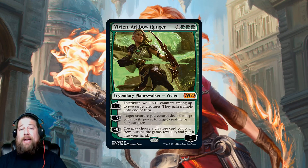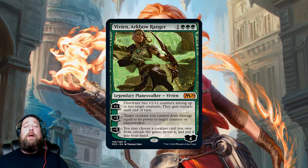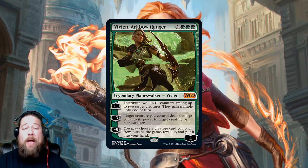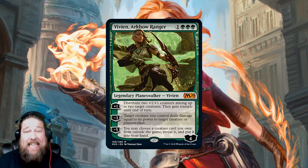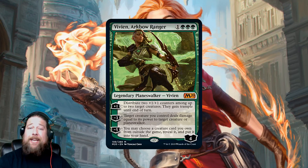Against aggro decks and control decks — it doesn't matter because of the negative five — but it's especially great if you're trying to beat down and kill your opponent, because both the plus one and negative three work well there: getting a blocker out of the way, sniping a Planeswalker, and just getting in tons of damage. A very powerful Planeswalker coming in Core Set 2020.